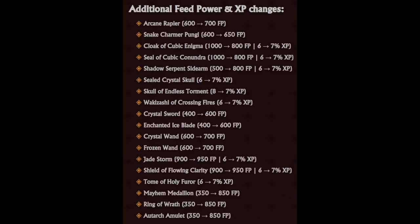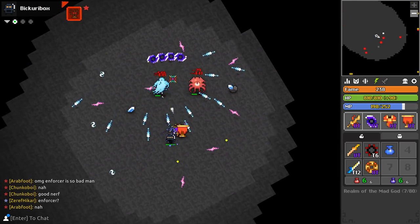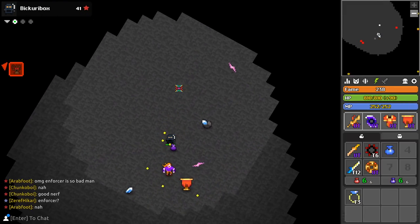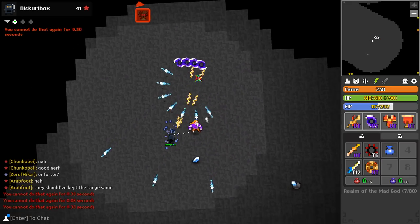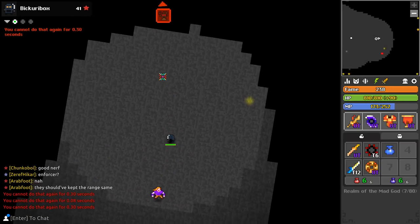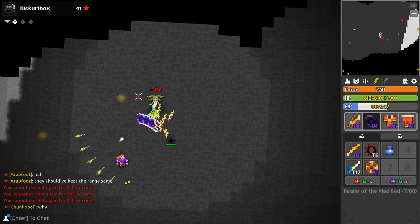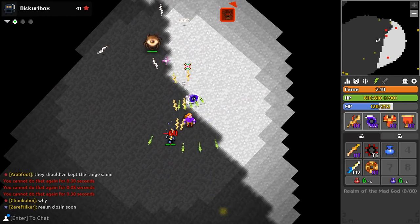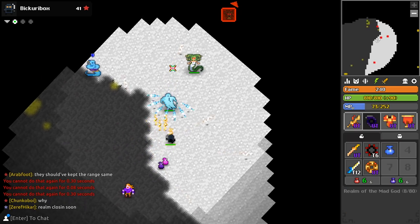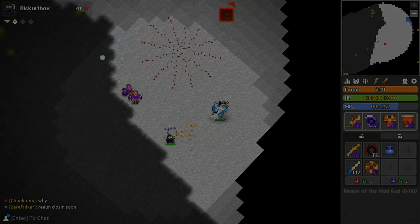And then there's a list of feed power and XP changes - all fairly minor. That concludes the list of changes, and that is a lot to take in. A lot of these have frankly been a long time coming, and I'm glad to finally see them - Rei Katana, Kageboshi. Truly a significant update is coming our way. The only thing I'm concerned about is the Enforcer getting nerfed, but sometimes changes seen on testing don't actually end up going into the game. That's all for today, ladies and gentlemen - thank you guys so much for watching, and don't forget to check out the next episode whenever I post it.